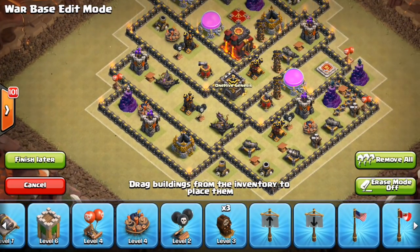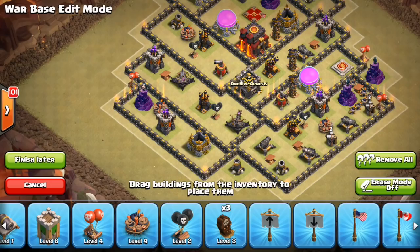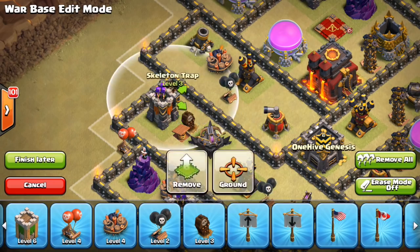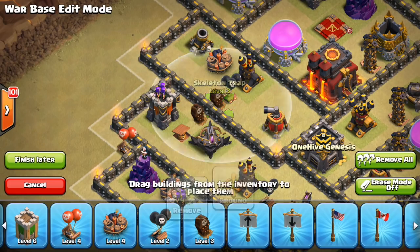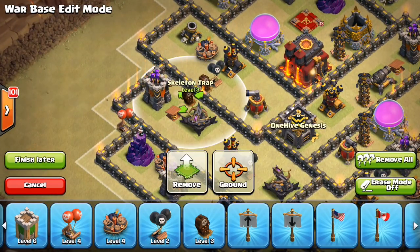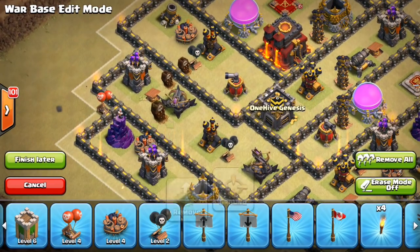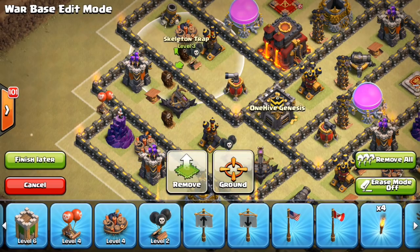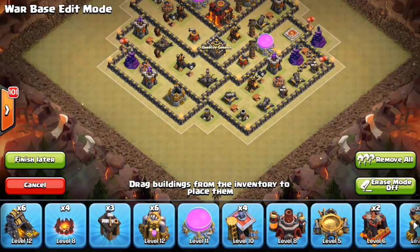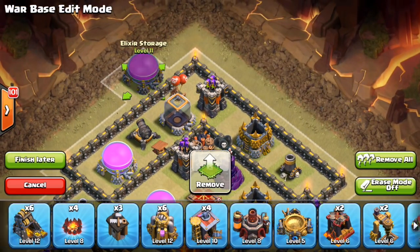For the skeleton traps, I'm going to go to the left side of the base and put them over by this archer tower. At Town Hall 9 I have three of them, so I'll sprinkle them along this area to help finish off some hogs. Keeping them together somewhat because they're powerful in numbers, but spread out enough that they can activate from different parts of the base. They help finish off hogs that get hit by giant bombs.